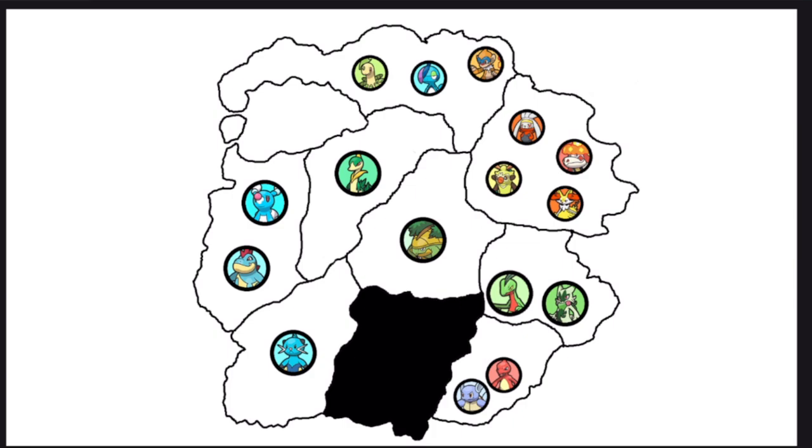Croconaw stays put and upgrades, getting 20 EVs in every stat. Wartortle allies with Charmeleon — a powerful Gen 1 alliance. Florgato flees north. Dewott also flees, leaving the bottom section empty and blacking it out.